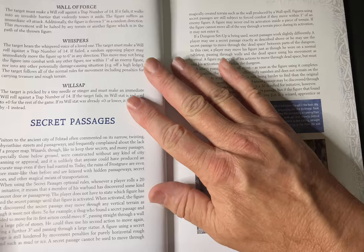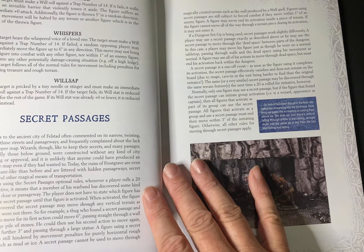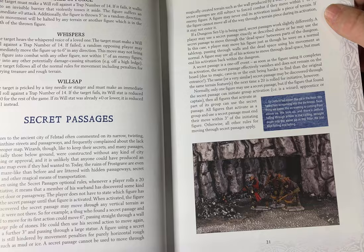The book also introduces secret passages. I think it's one of the new classes that has the opportunity to find these. They can use them basically once — they don't stay in play. You go through, and that's it. Generally, only the person who finds the secret passage can use it.